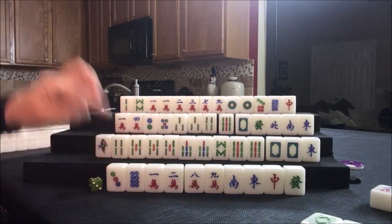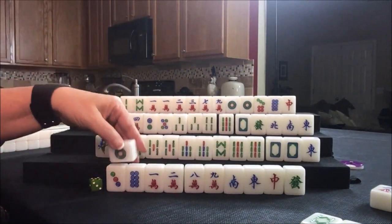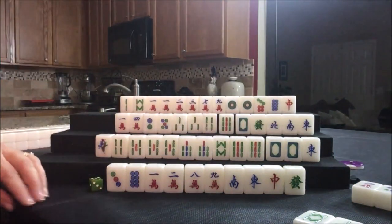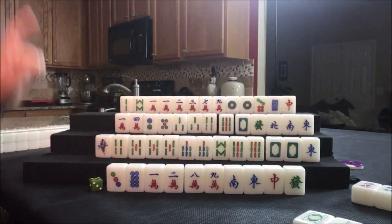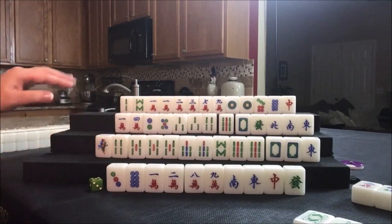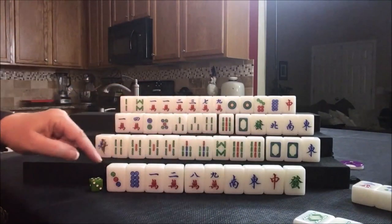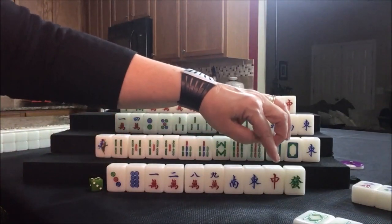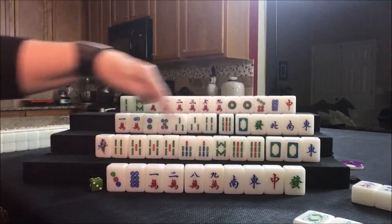Draw for east — one dot. That's a discard. We just got through the second wall. We're now going into the middle game. Everybody should know what their intentions are. This player: half flush, hopefully with seat wind or dragon pong. Half flush, maybe all pong.